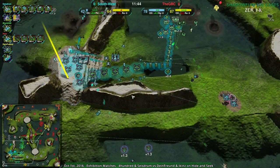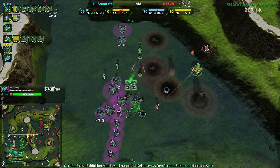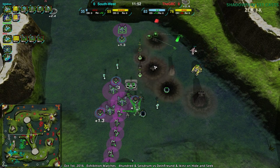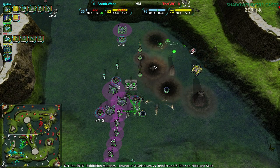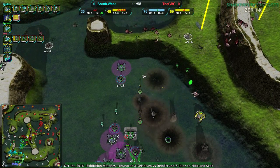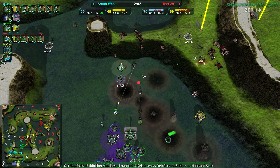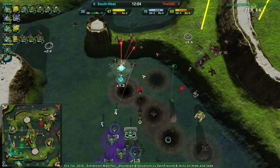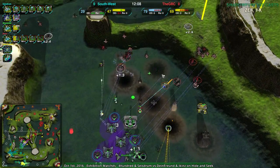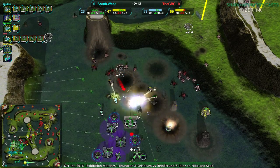Spider relies on knowing where everything is, on ambushes, on cliffs — all things you have to work with. Flat ground fighting against strong forces with straight-up damage: that's not where spider shines. They can do okay, but it's not where they shine — especially on the defensive like this. They can't choose the engagement. If spider can't choose the engagement, they're basically at the mercy of their opponent. Spider in particular I find is very difficult for that sort of situation.